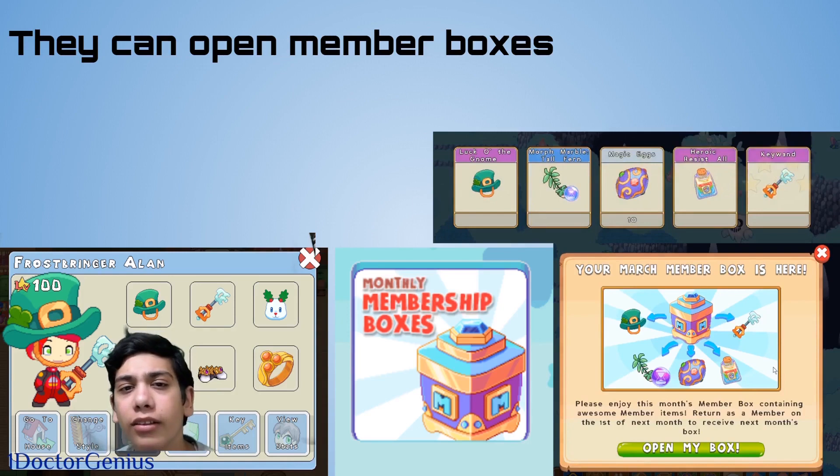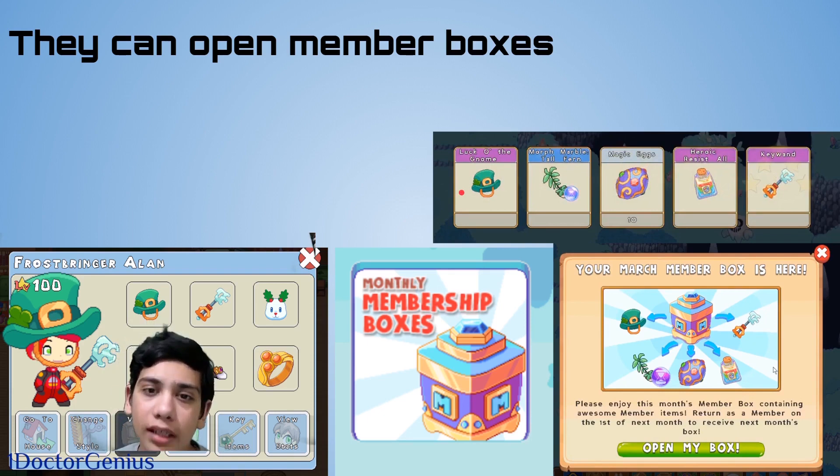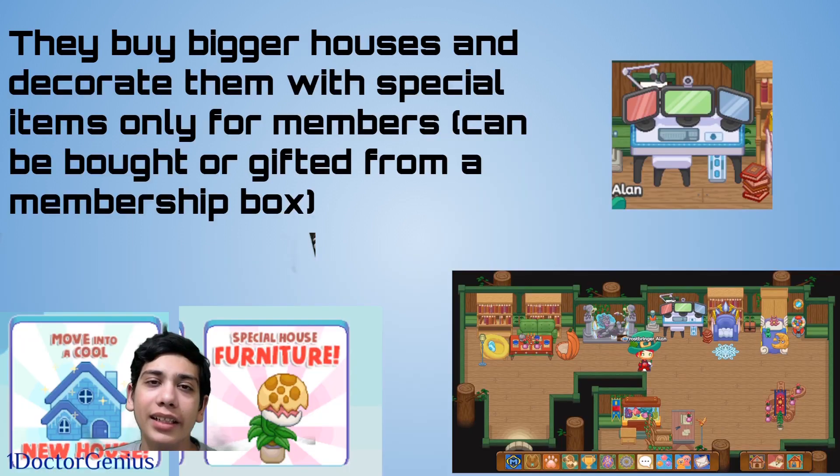Besides the Dark Tower, members get to open membership boxes. These are like monthly gifts for being a member, in which you get exclusive items that help you play Prodigy. They usually contain gear with six hearts healing and three damage, which is pretty decent, especially if you're just starting out.